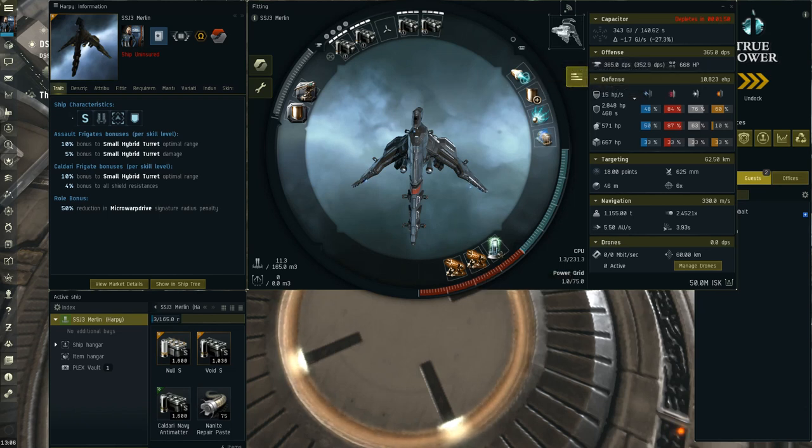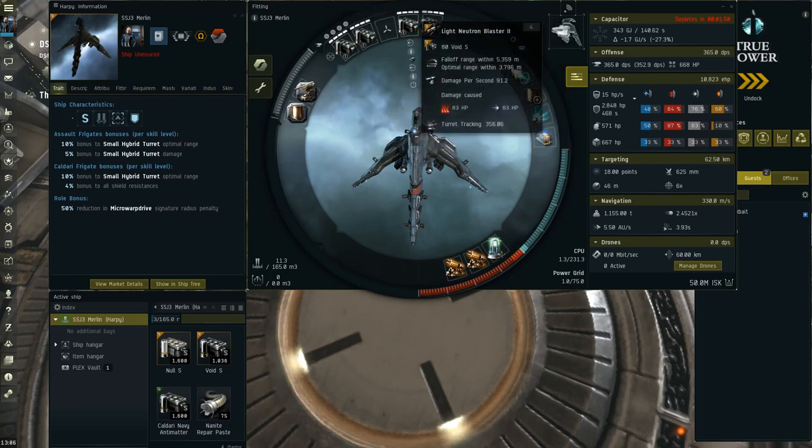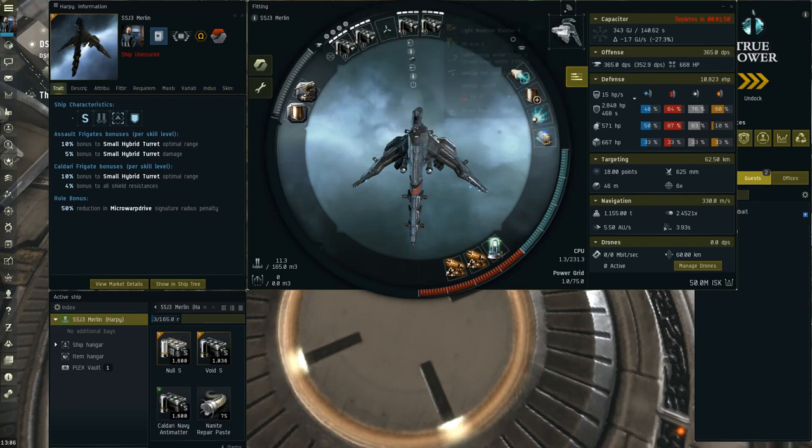The point of this fit is pretty much like you take the all-in Merlin and just make it even better with more money. I've got four Tech 2 ion neutron blasters in the highs. There's an empty high slot where you can fit an offline core probe launcher if you want — that could be quite useful.